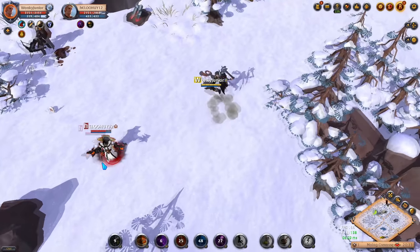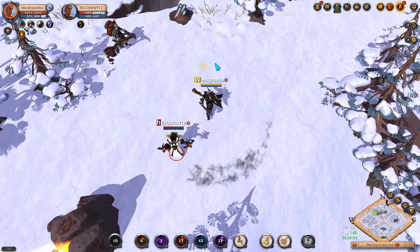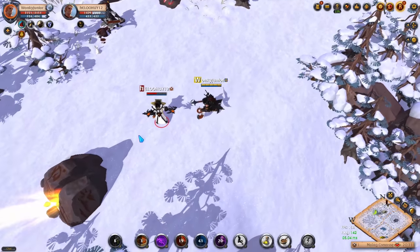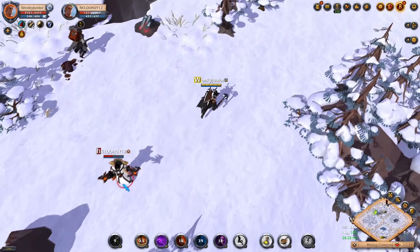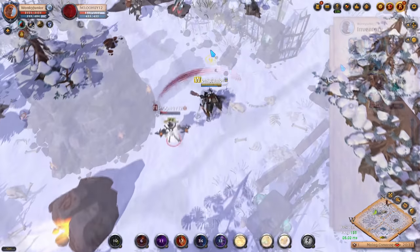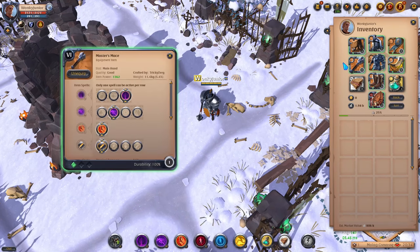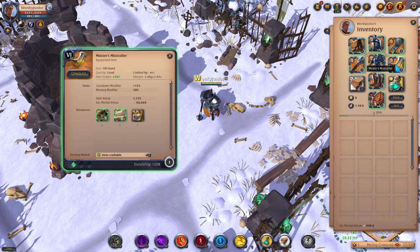When he starts running, pop the E ability which will do a lot of damage and you will leap in front of the target. As a mace DPS build, your main objective is to annoy the enemy and with the tank weapon abilities he won't be able to run away. Moving over to the tank build — for the weapon this time you want to use the 3rd Q, 2nd W and 1st passive, and for the offhand you have the Mistcaller.